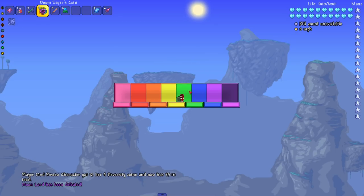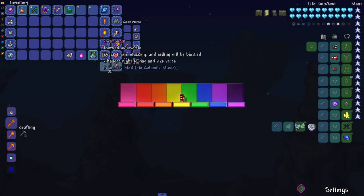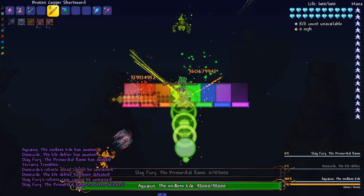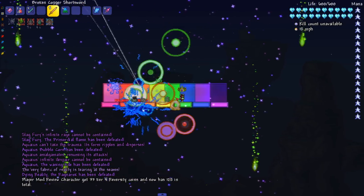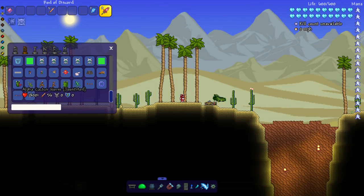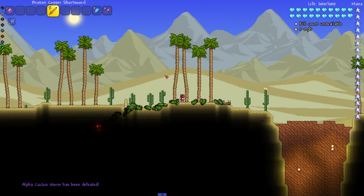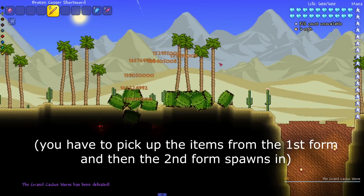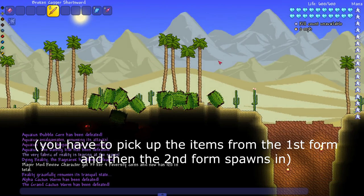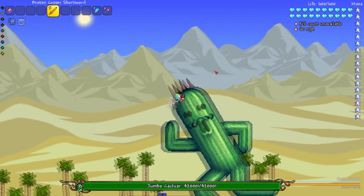On to the only boss we're testing from Thorium — the Ragnarok, I don't know if it's a trio or quad, there are a lot more than just three. Let's do it — Doomsayer Coin, see you later, bye bye! That was so quick. Now we're testing the Juiced mod bosses — Juice has done a lot for me so it makes sense to include his mod. There's the Grand Cactus Worm and Alpha Cactus Worm.